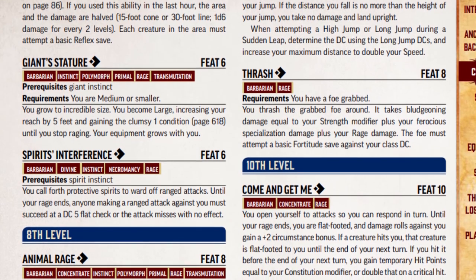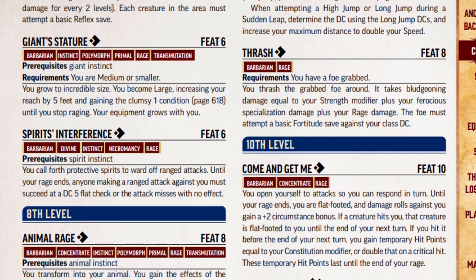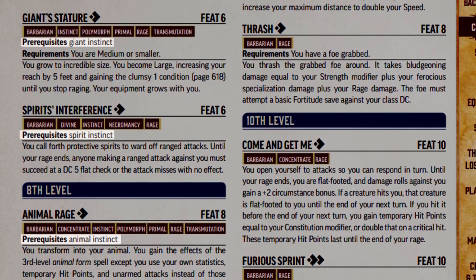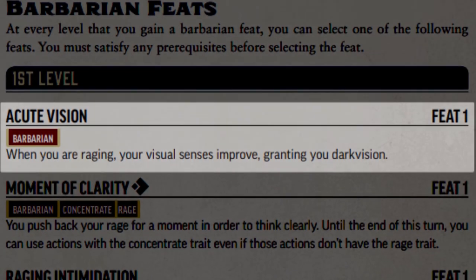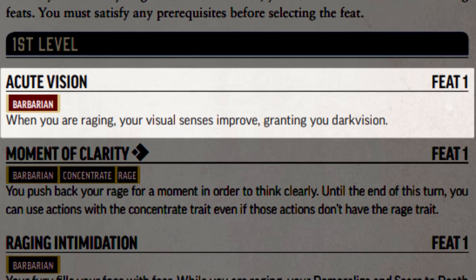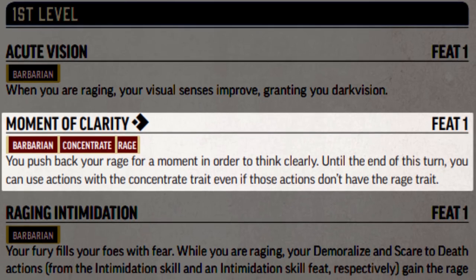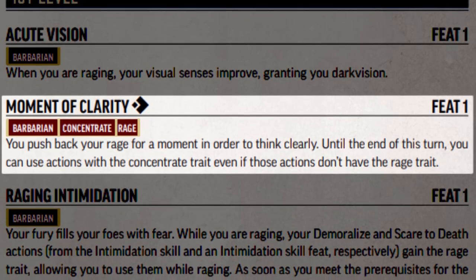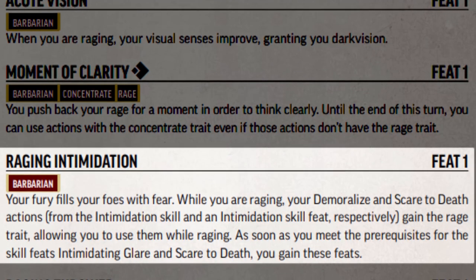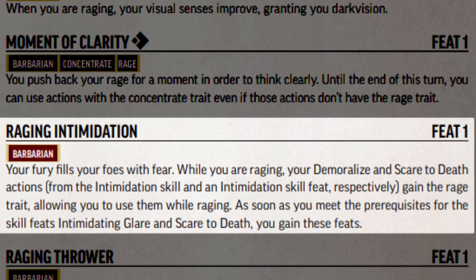At first level, none of the Barbarian feats have prerequisites about which instinct you chose, though many higher-level feats do require a specific instinct — so read up on later feats before choosing. Acute Vision is simple: while raging you have Darkvision, useful if your ancestry doesn't already grant it. Moment of Clarity spends one action to allow Concentrate trait actions until the end of your turn, such as Demoralize or Command an Animal. Raging Intimidation gives the Demoralize and Scare to Death actions the Rage trait, so they can be taken while raging despite having the Concentrate trait.